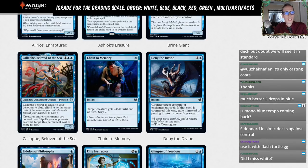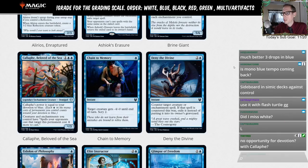Chain of Memory — single blue instant: target creature gets -4/-0 until end of turn, scry two. That is not good enough for standard. L.